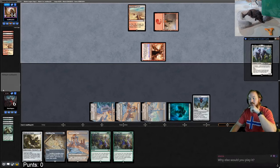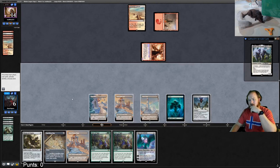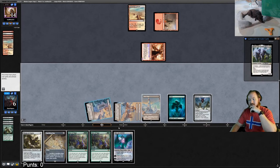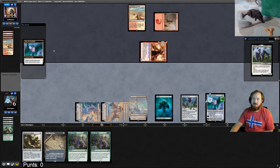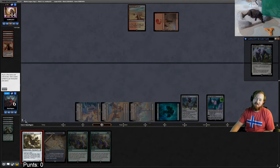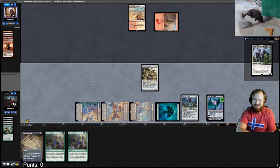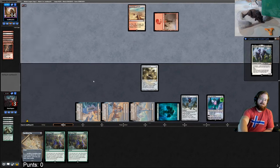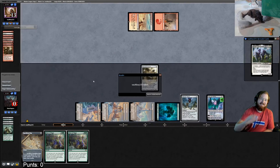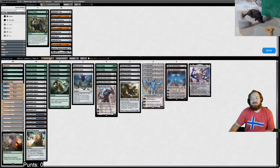Silence, man — three mana Swiftspear plus Silence is just a one-mana Time Walk. They go to combat, hit us for three, take us to six. Worm Coil can't block Dragon's Rage Channeler. We play Ugin, kill Dragon's Rage Channeler, and if they don't bolt Ugin they'd just bolt our face instead. They concede. We beat Silence Burn.